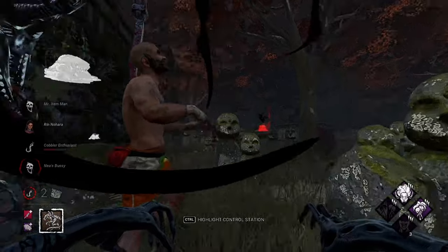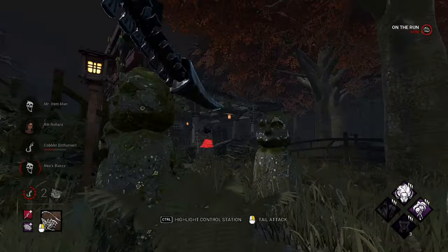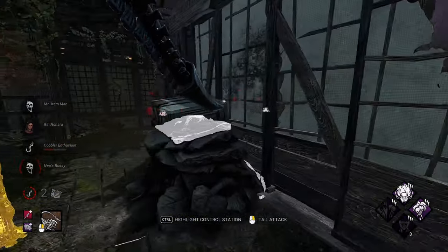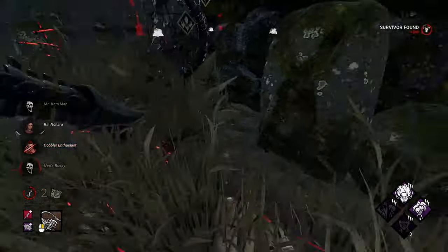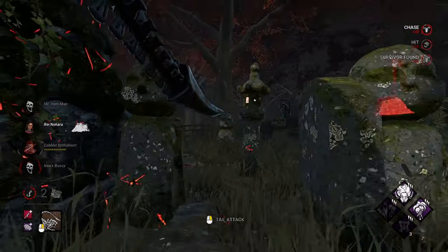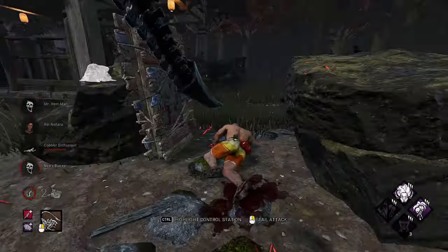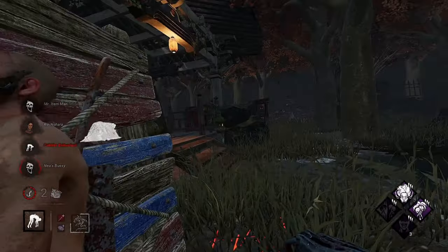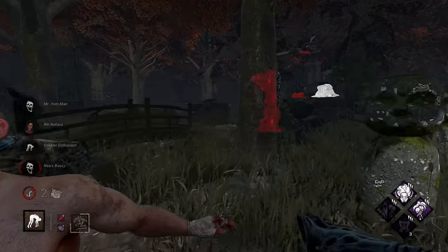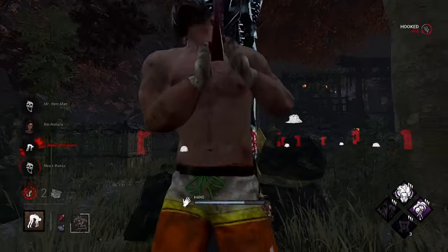Hi babe, hello — up on the hook he goes. She went up here, I'm going to go around to see if I can catch her off guard — and she did drop down. Instead of going after the fully healed one I'm just going to take him out. He plot-twisted again — do they have Power Struggle, I wonder? He doesn't have DS so he's dead now. GGs, let's go into the next one.